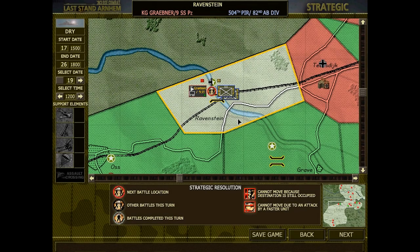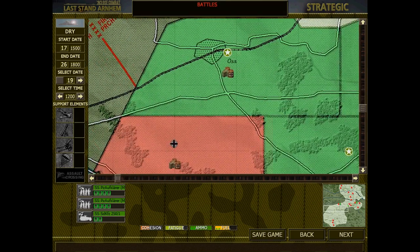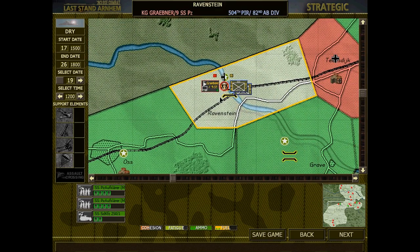Welcome back to the 84th episode of A Close Combat Last Stand playthrough with the Germans in the Grand Campaign on Elite Difficulty. We now have reinforcements going into Ravenstein — it's Grabner and his mechanized unit.